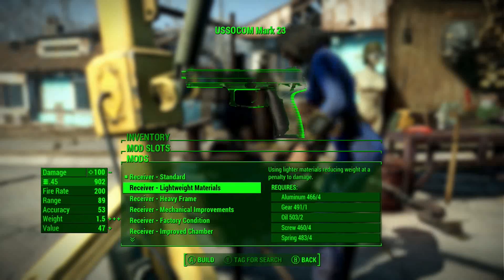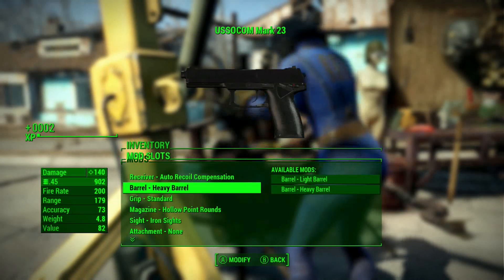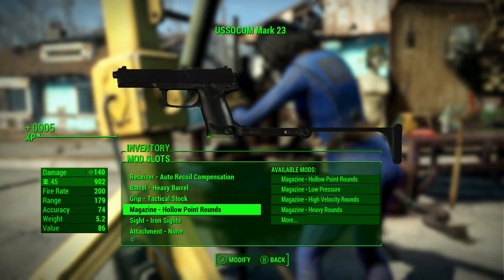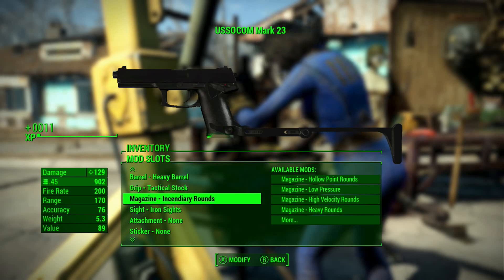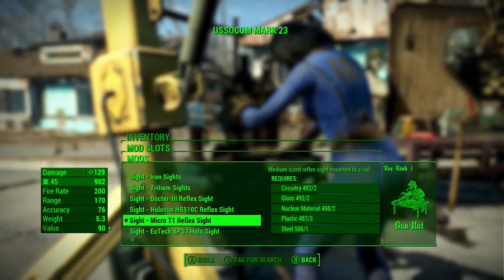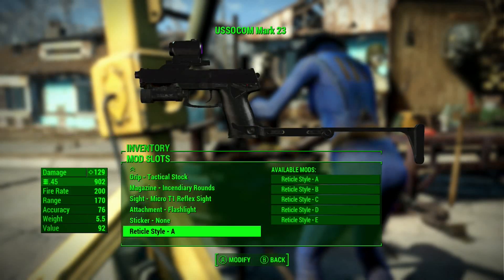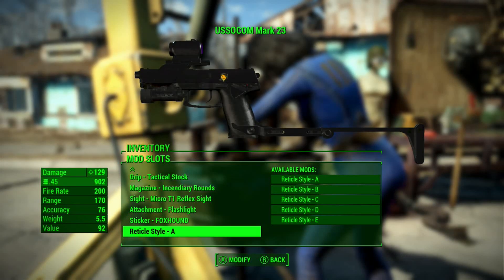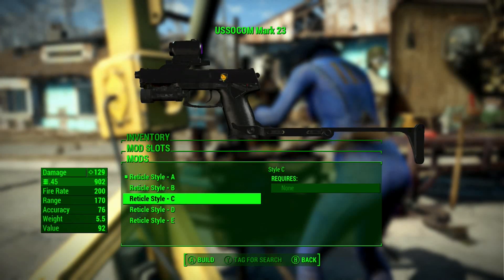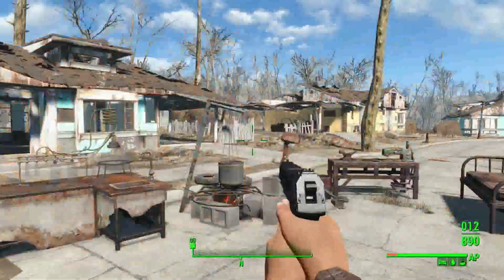You can also upgrade this weapon - just go under the weapon workbench and go ahead and change it up, make it a little better. Heavy barrel, tactical stock - why not. Add a flashlight too. Foxhound - yes, there we go, perfect. Now it's a badass weapon.